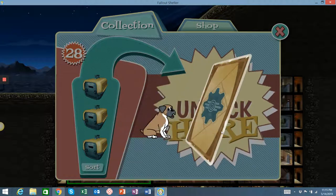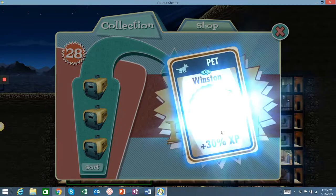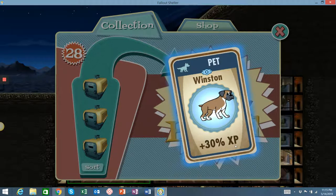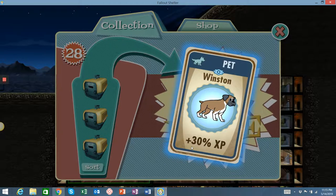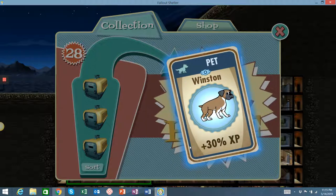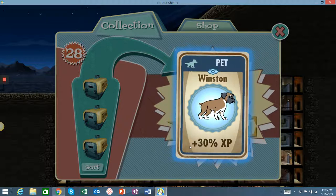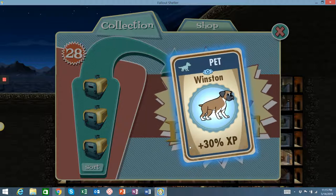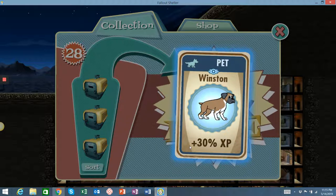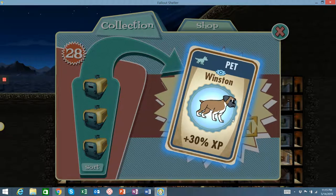I don't know if I have one of these — it's like a little boxer or something. Winston, 30% experience. Wow, okay, that's huge. That means for every one experience point someone gets while they're out in the wasteland or on a quest trying to level up, they get 1.3 — an extra 30%. That's really big. I think my highest prior to getting Mr. Winston here was only like 6% or 7%, so that's really exciting. I don't know if this is a legendary or just a rare pet, but it's definitely new to me.